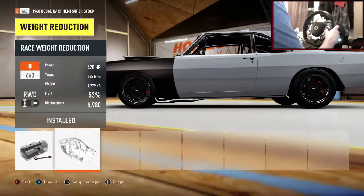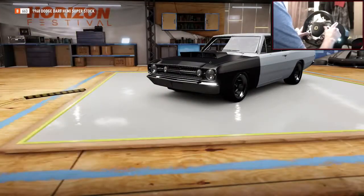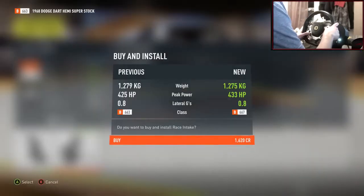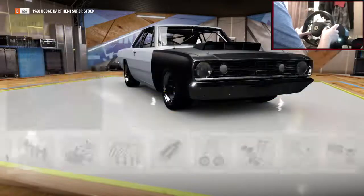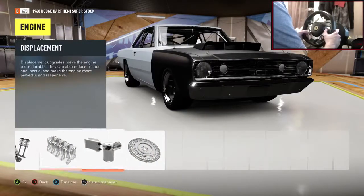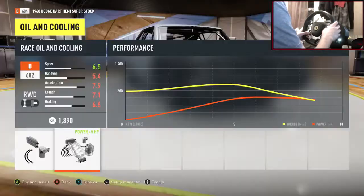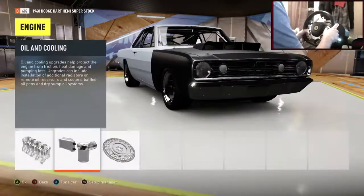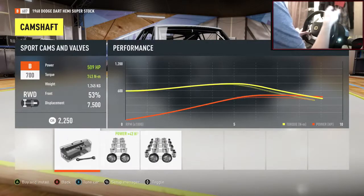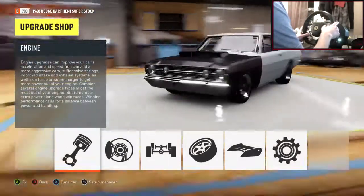One weight reduction upgrade drops it down to 1,200 kilos — love that. You can even see the exhaust from the side, nice visual. At 1,200 kilos it's a fairly heavy car so I'm targeting around 500 horsepower. I'll put in the sport camshafts to get to 507 horsepower — that feels about spot on.